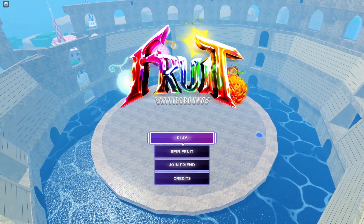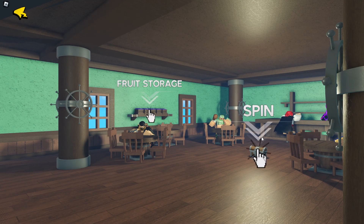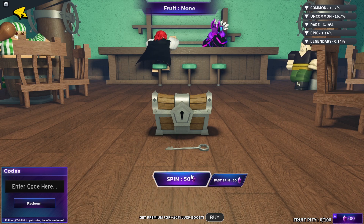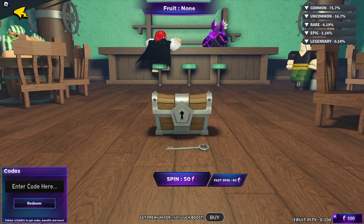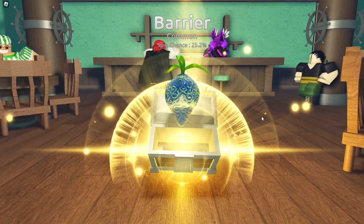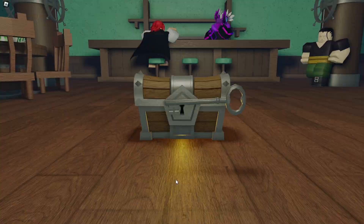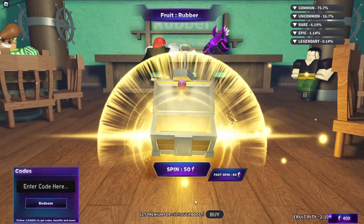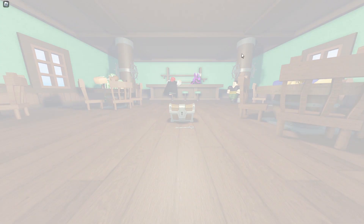Alright, we're in the game right here. So I guess that really is a battleground game - we've got to spin our fruit. We got Fruit Storage and Spin options. We're just going to start with Spin. So 50 spins, I have 500 right now. The Fruit Pity is 100. I'm not doing the fast spin - that costs 30 more. Let's spin. Barrier is a common, obviously, not going to be the best. Spin again. We got Rubber - I'm keeping it because GumGun is my favorite fruit. So we're going in the game.